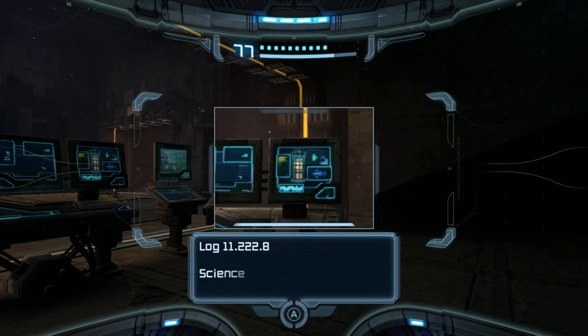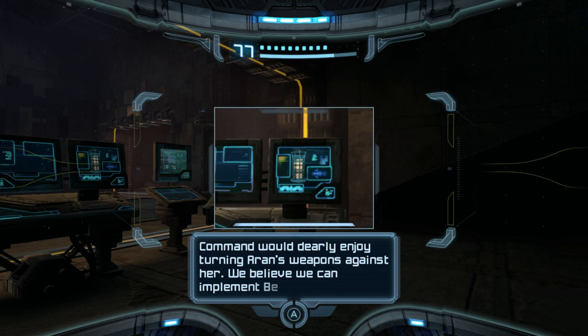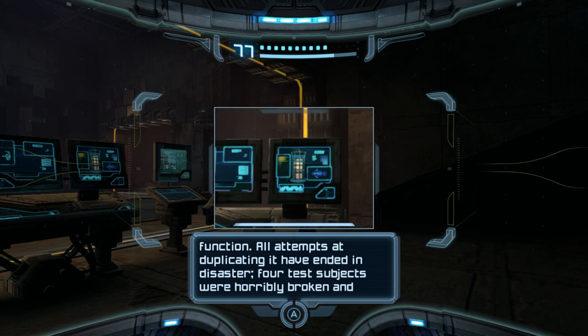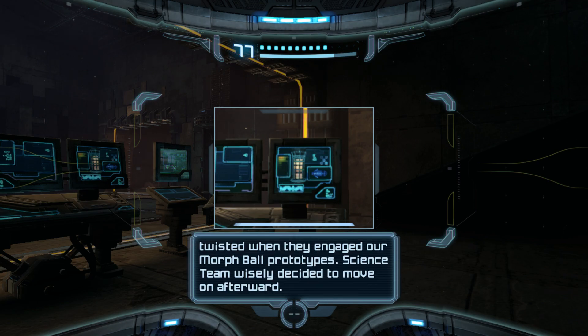This one I like. Science team is attempting to reverse engineer Samus Aran's arsenal based off data acquired from her assaults on our forces. Progress is slow but steady. Command would dearly enjoy turning Aran's weapons against her. We believe we can implement beam weapon prototypes in three cycles - looks like they already did. Aran's power suit technology remains a mystery, especially the curious morph ball function. All attempts at duplicating it have ended in disaster. Four test subjects were horribly broken and twisted when they engaged our morph ball prototypes. Science team wisely decided to move on afterward.